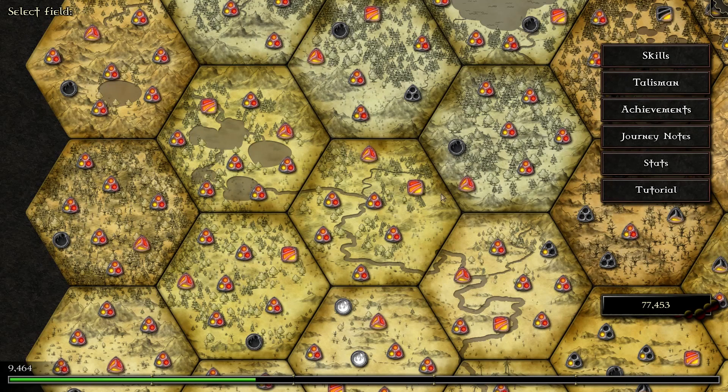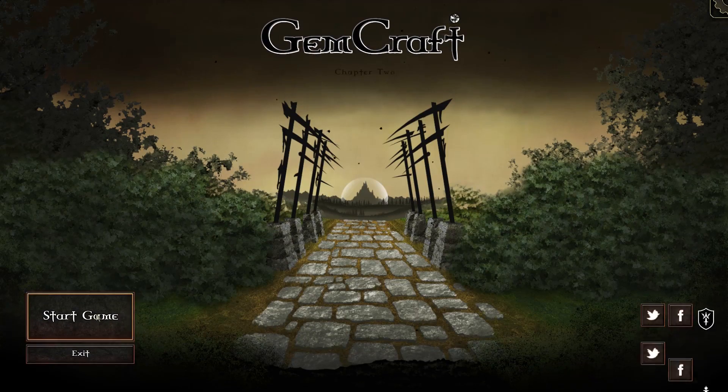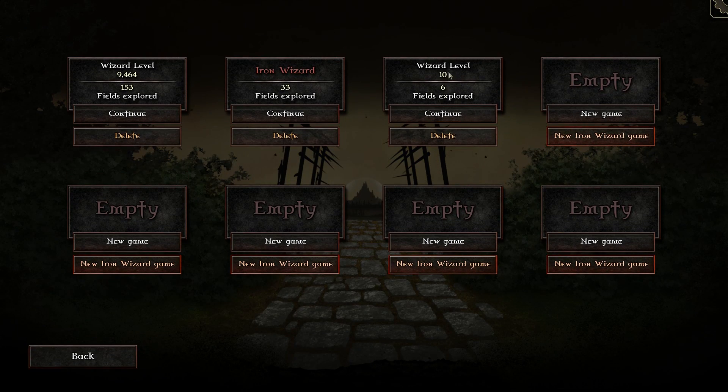I am going to teach you the basics of how to play the game, how to think in this game, and how to progress in the fastest way possible. I'm going to teach you how to progress and how to not be frustrated at this game. So we'll get back to the main menu and remove this save game and start from the beginning.